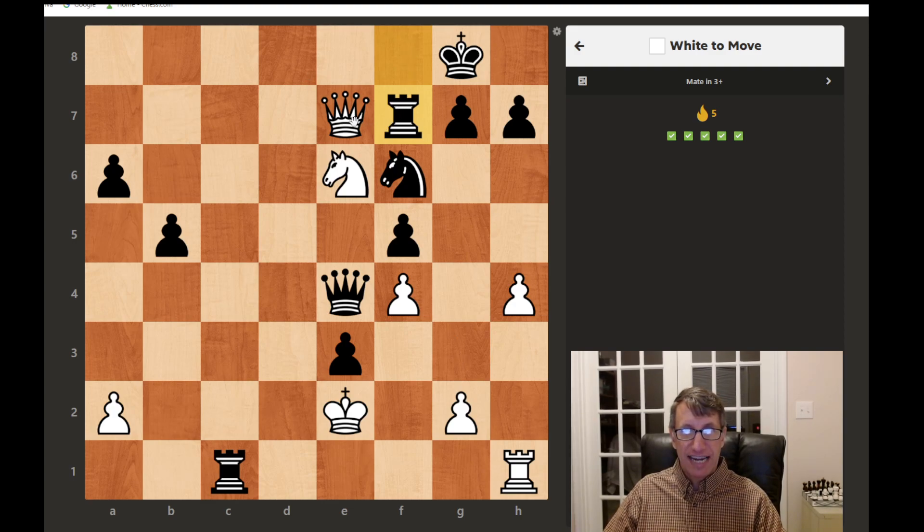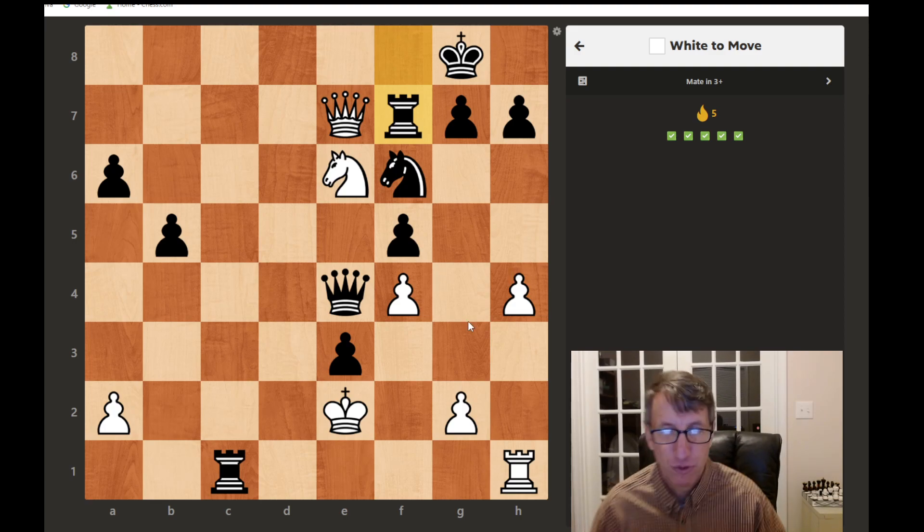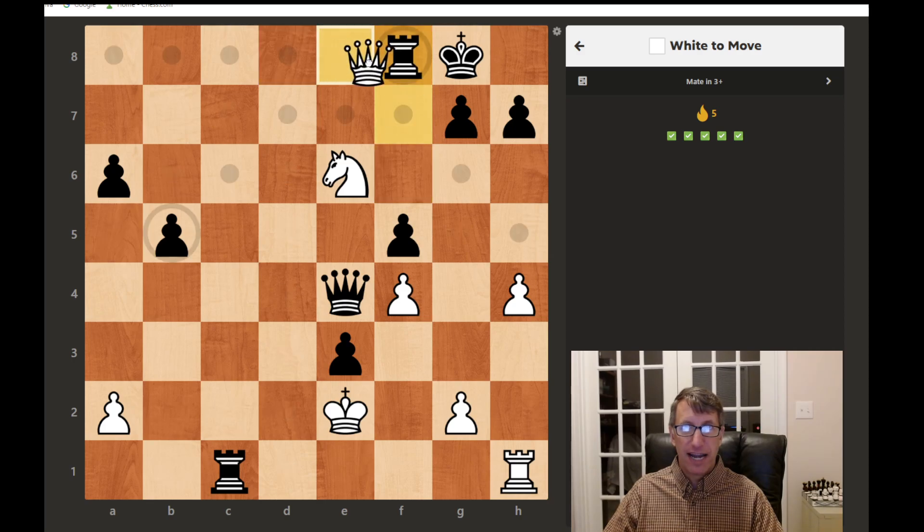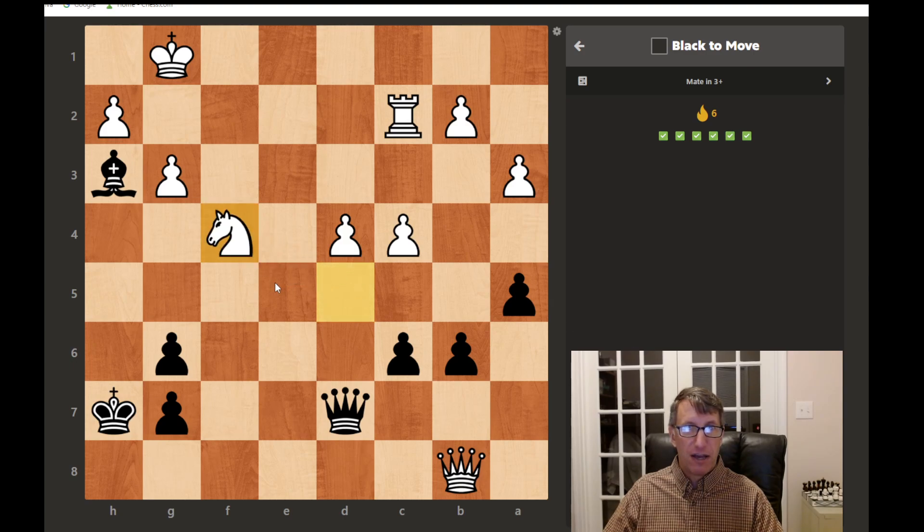The rook is attacking our queen, but now that will allow us to deliver a mate. Look for those checks first — we don't want to go here or the knight could just capture us, and we don't want to go here or the rook will capture us, so that leaves one square. If the rook blocks we just capture and it's mate immediately, so the knight will block, we capture, the rook will block, then we capture with mate. Check, capture, and mate.